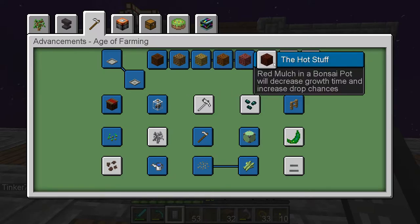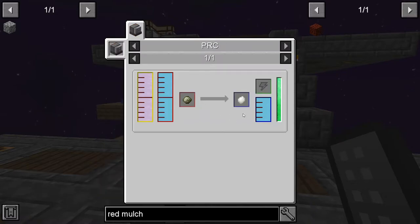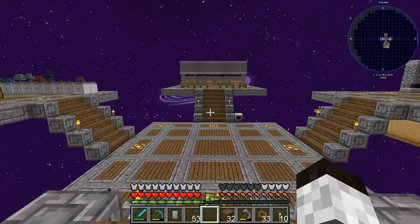Now we're getting up there. The next one is the hot stuff — Red mulch. That sounds like we're gonna have some fun with this one. I'll take a quick look — we're not gonna do this today but I'd like to see what it is. We know how to make substrate, we know how to make Ruby mulch. So the next one requires an HDPE pellet. How do you make that? You have to use the PRC — the Pressure Reaction Chamber — using liquid ethylene, oxygen I think we can get, and substrate.